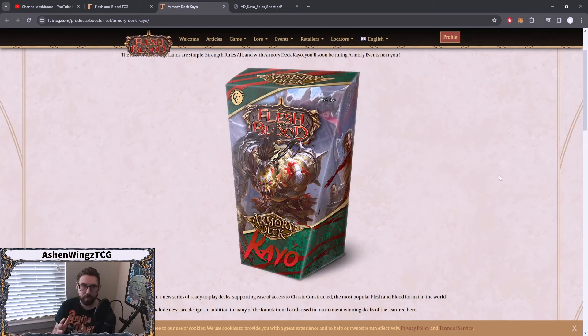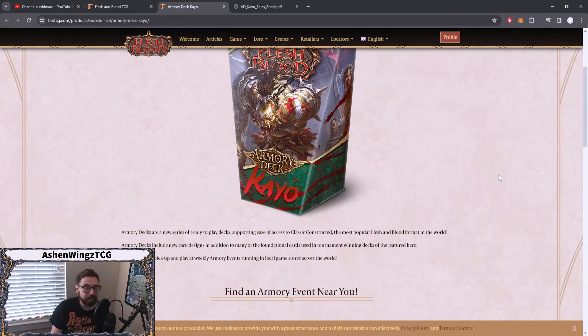This is a way for players — especially out here in the States where a lot of places do Classic Constructed as their Armory Night — to get into the format. The thing you can't do with a Blitz deck is buy it and use it in Classic Constructed. You don't have enough cards, and the decks are really not meant for a 40-health format. So it's great they're coming out with this, and they've actually spoiled a couple of these cards in the product sheet.